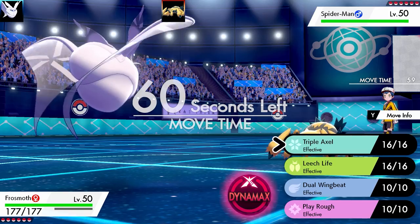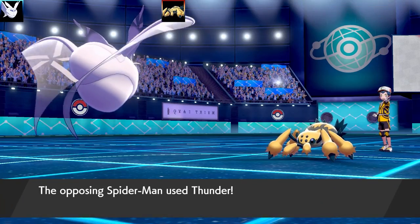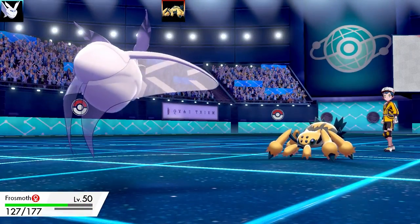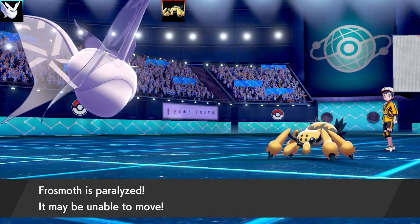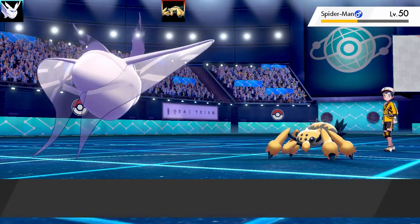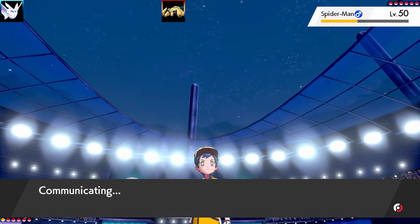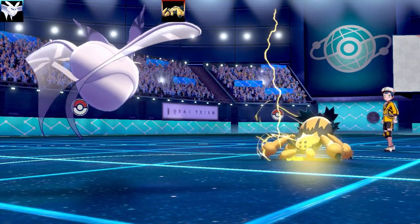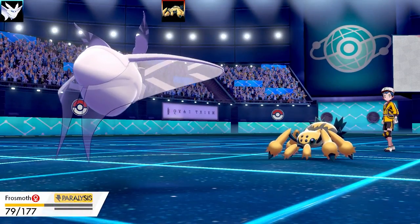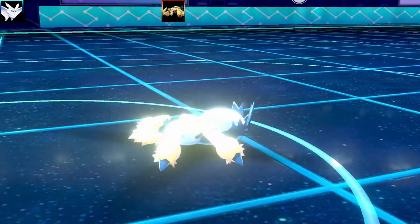So we've got one of the rare special defense ones — it's Frostmoth with Ice Scales. This is going to be a physical set with Choice Band. I thought I'd try it out with Triple Axle, max health and max attack. I'm going to get paralyzed by the Galvanture, which kind of sucks, and I only hit twice with Triple Axle. Each hit is obviously individual and you don't always hit three times, which really sucked because I easily could have taken out the Galvanture. Galvanture goes for another Thunder, but it's a bulky set and it's got Ice Scales too. Going for another Triple Axle.